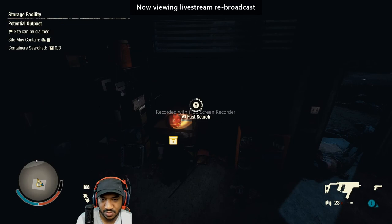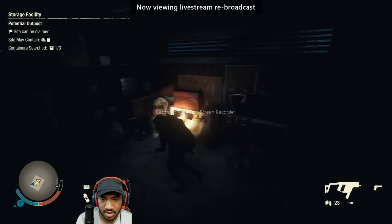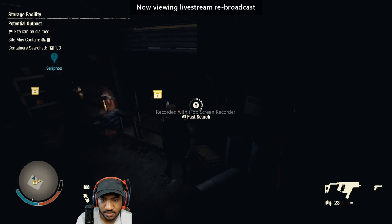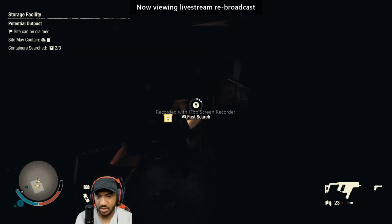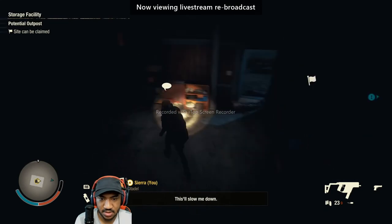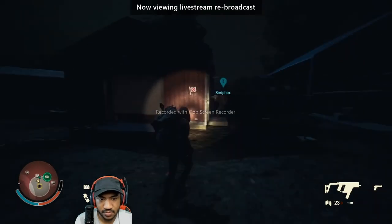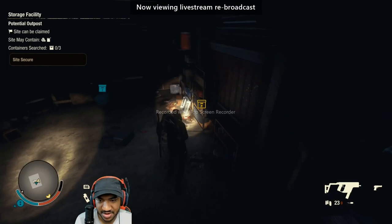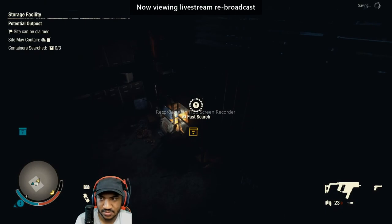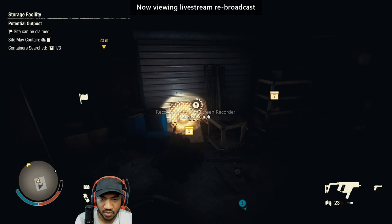Let's go ahead and start searching. We got a rucksack — nice, we'll go ahead and take that. Got a lot of crafting materials. There's also a gas can. Sounds like there's somebody in here — breach, breach, breach. No takedown, too late. We got another rucksack in here, so I'll remember that — we'll come back for that one and drop it off in our car.